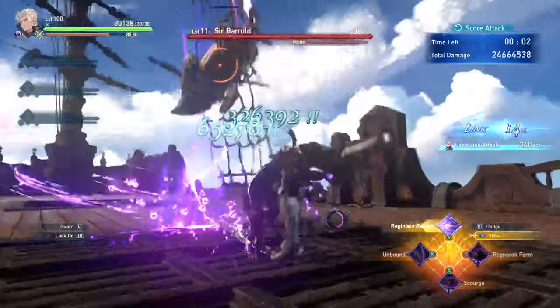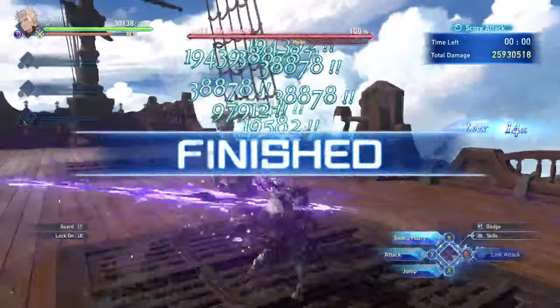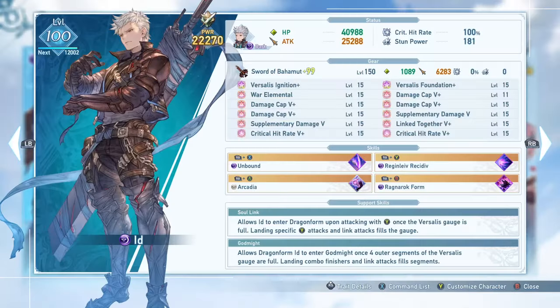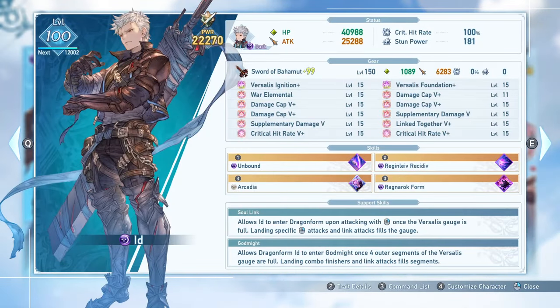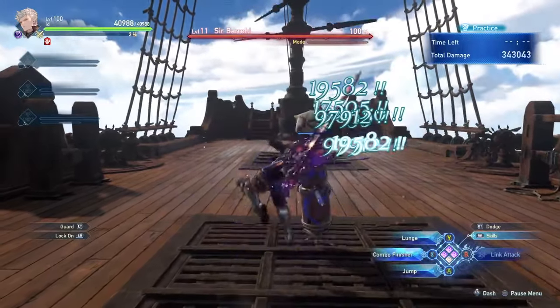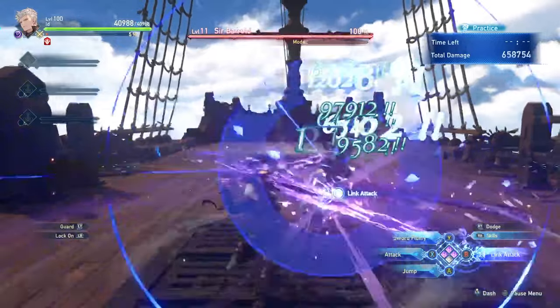Id is a character who may seem complex at first glance, having to manage his three separate forms, but he's actually a more straightforward character than you would expect. In base form, he has a standard attack combo that leads to his Y attack, Sword Flurry, which starts his combo finisher, and can use a lunge attack from this button as well into a finisher.